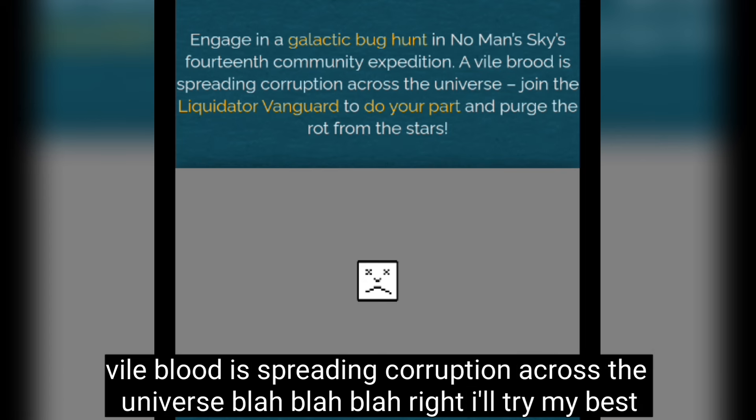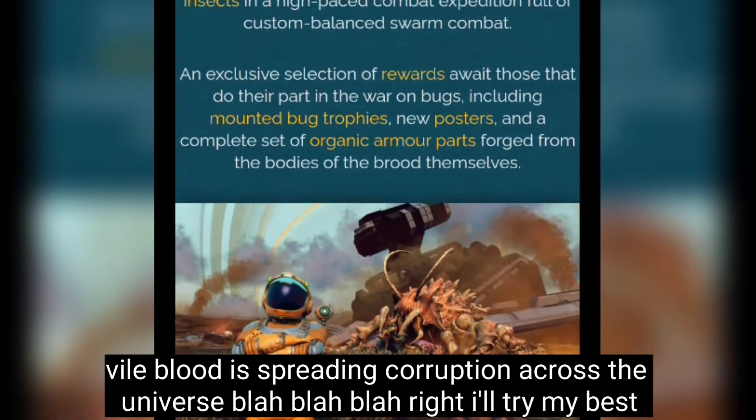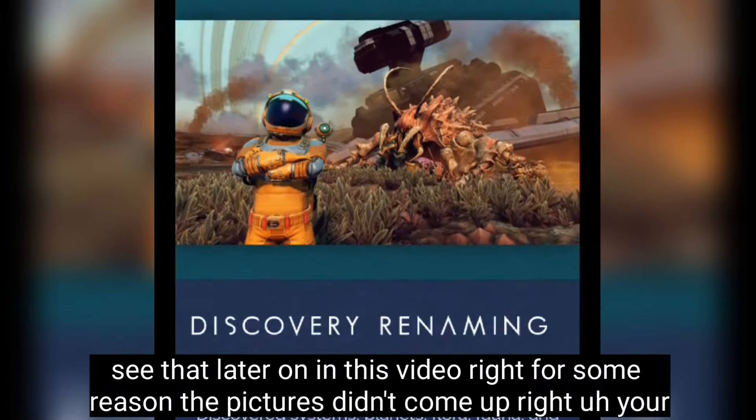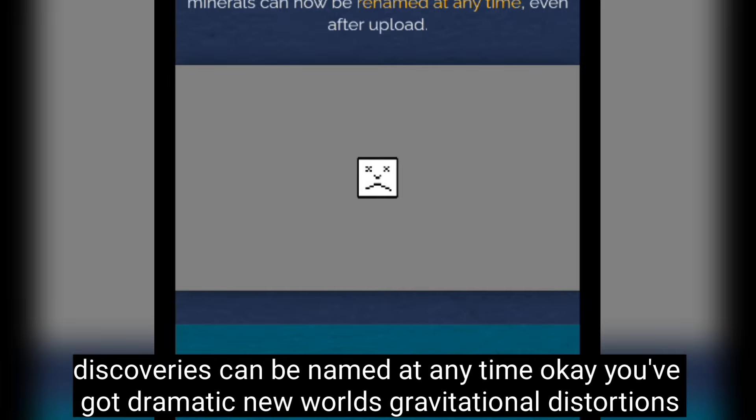You can engage in the galactic bug hunt — No Man's Sky's 14th community expedition. Vile blood is spreading corruption across the universe. Exclusive awards include a mounted bug trophy, posters, and organic armor parts. Your discoveries can be named at any time.